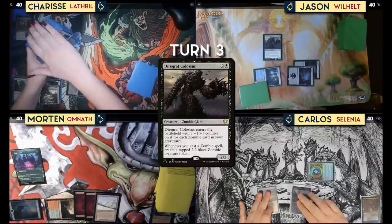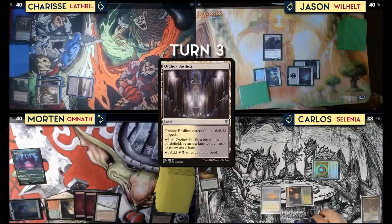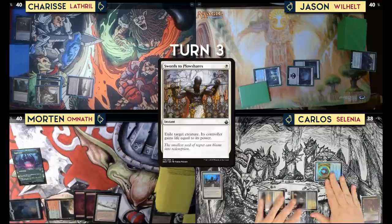Untap, draw for turn. Cast Sign in Blood on myself — lose two and draw two. Play Orzhov Basilica — bounce this swamp to my hand. Swords to Plowshares your zombie, Jason — you'll gain two life. I'm at seven cards and pass.